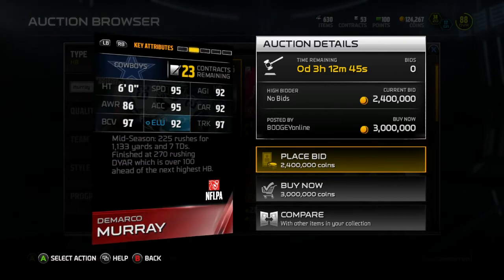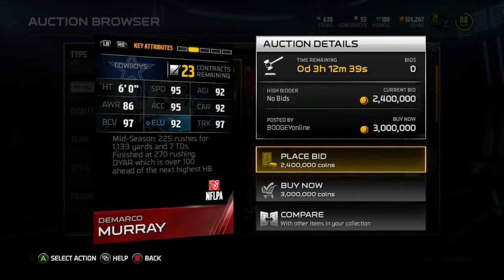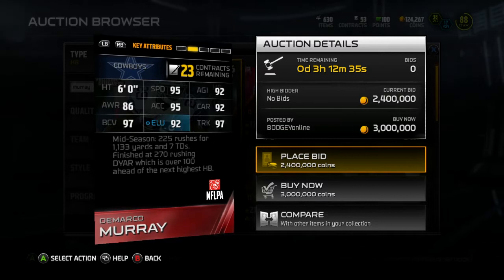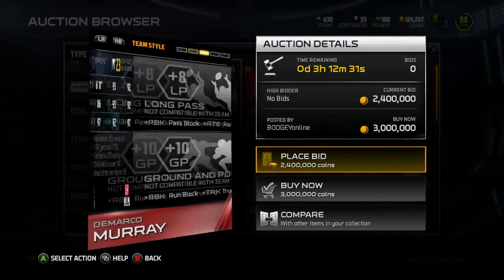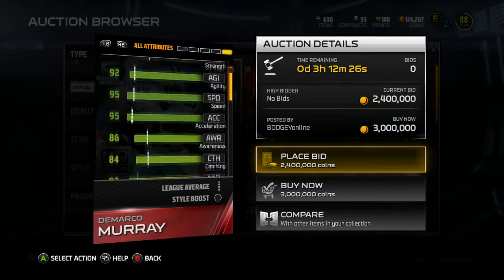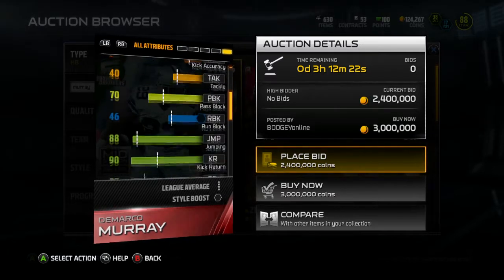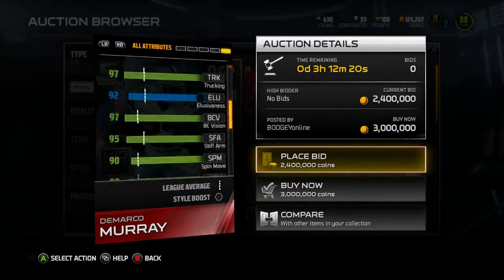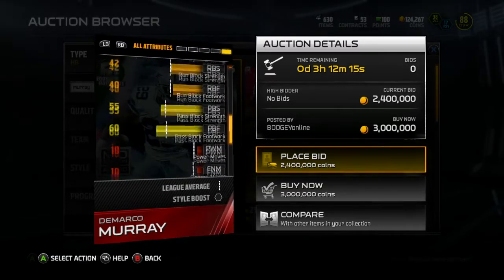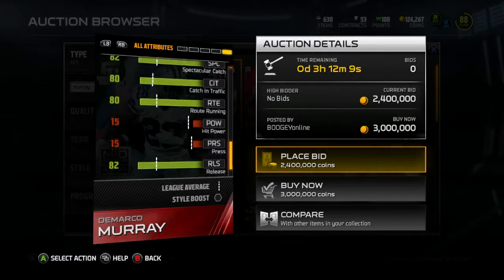He is arguably the best halfback in the game, at least stat-wise — 95 speed and 97 trucking. Ball carrier vision really has no impact on a card because ball carrier vision only applies when you let the computer control the player, like in solos when you can let the running back do his thing. He also has 95 stiff arm, so he's a pretty big boy who runs physical.